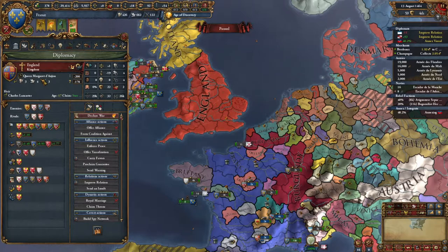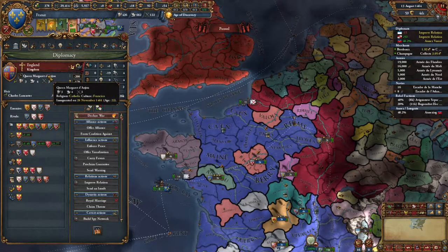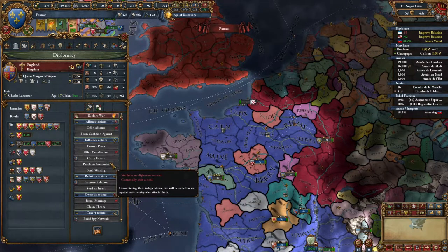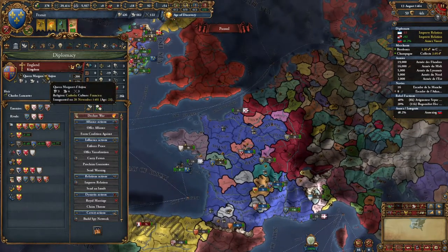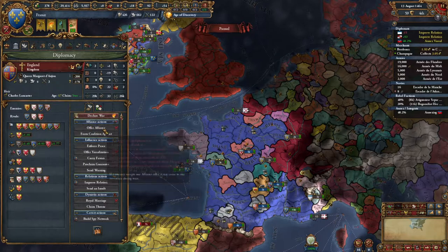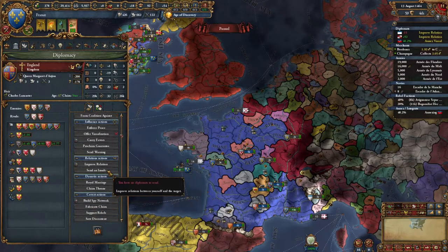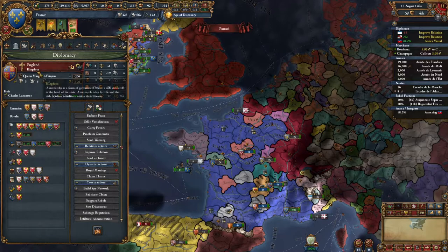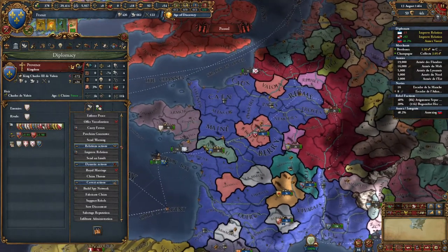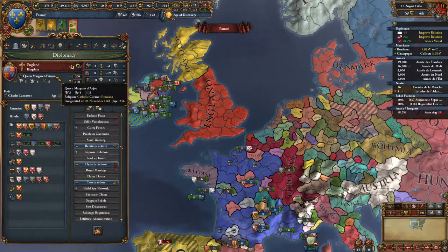England has a queen! Queen Margaret. The queen of England is of Frankian culture — that's kind of cool. I'm sure we're somewhere in line for the throne. I don't think she's of our dynasty — she's of the Provence dynasty. She's not of the typical English dynasties. But the queen is way more proficient than the king was, although they're still way behind on their technologies.